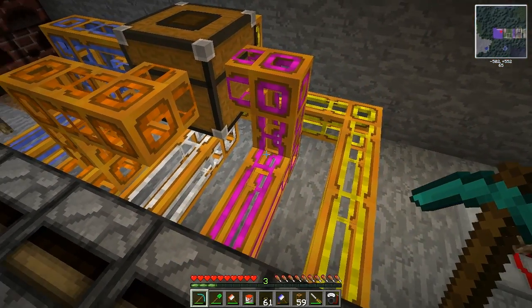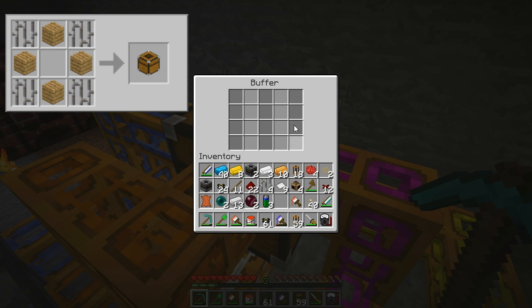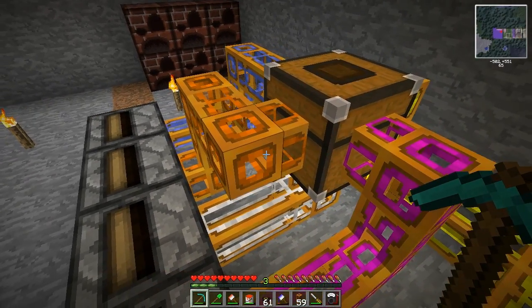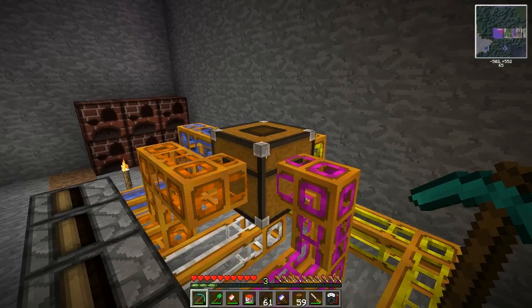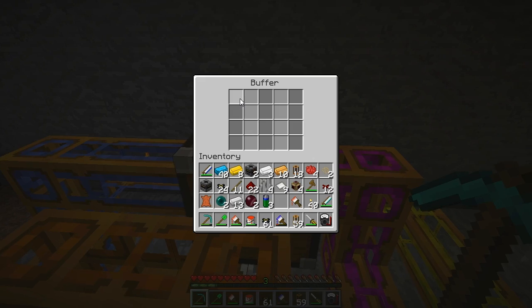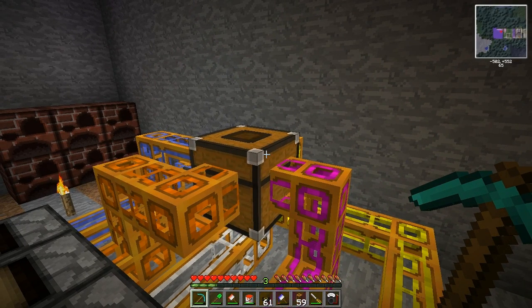I've built this setup to show you the next block, called the buffer. The buffer is basically a chest with five different compartments. The top surface is the output side, and all other sides of the buffer can be filled with tubes. For every side, items will only go into the corresponding compartment of the buffer. That's very useful if you want a buffer that will never fill up with only one kind of item.